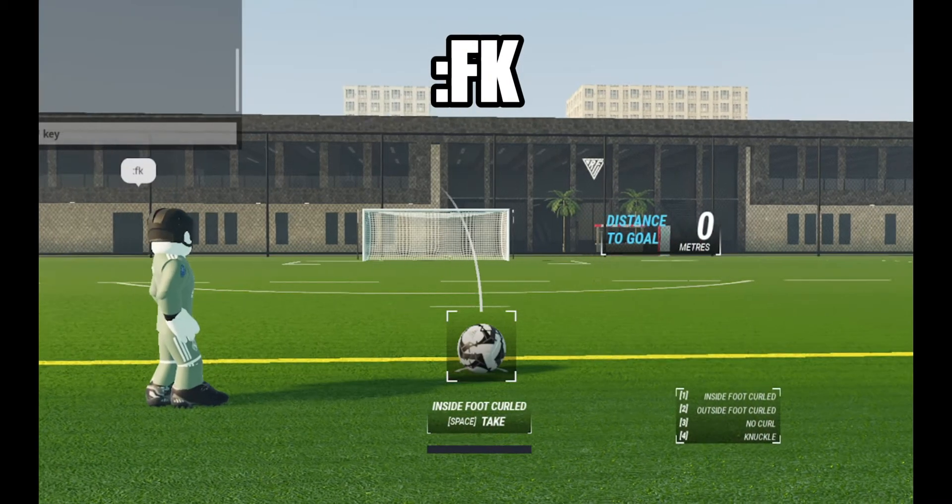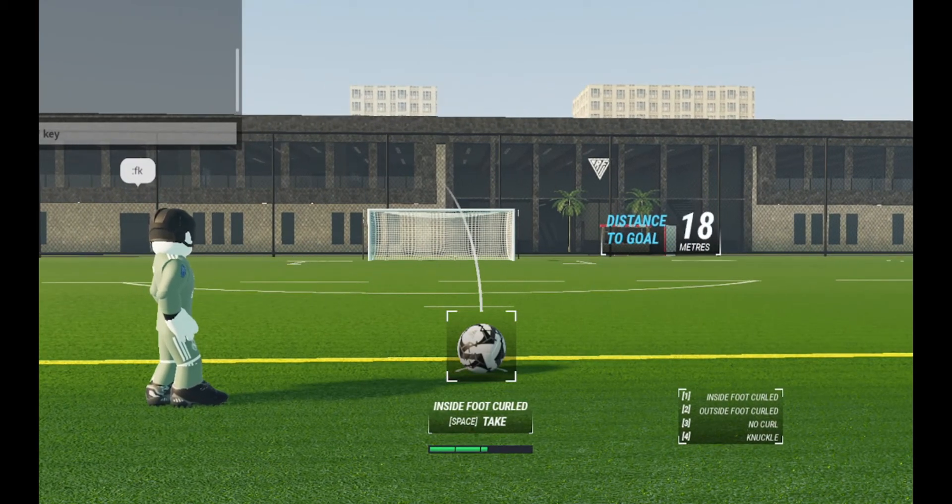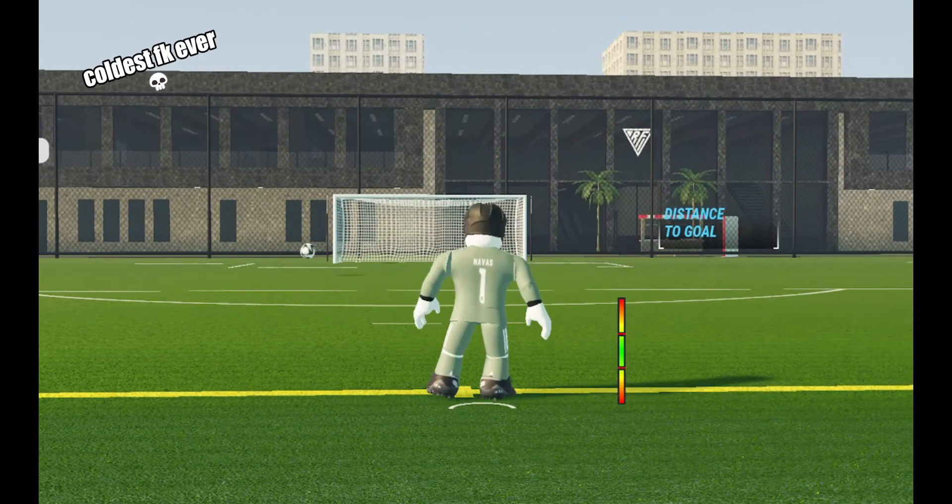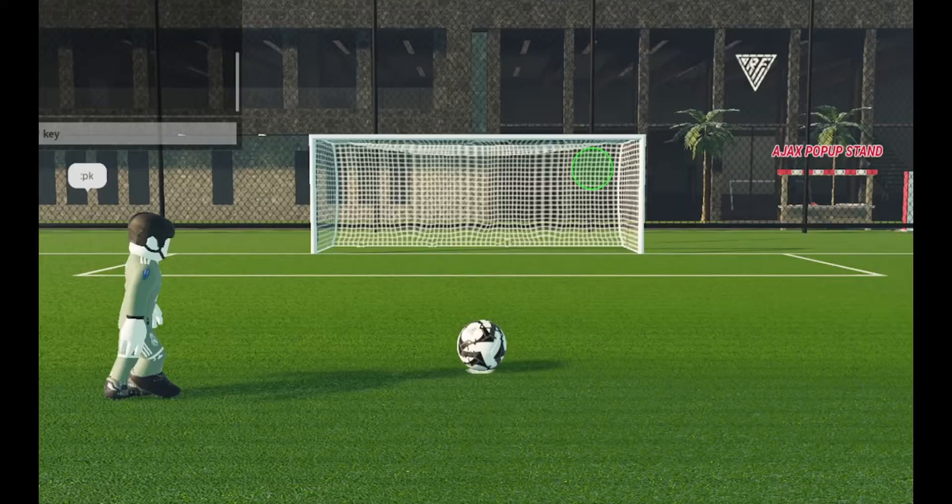These next commands are useful for practicing set pieces. The first one is F, which lets you take a free kick. The next command is PK, which lets you go and take a penalty.